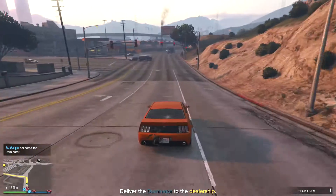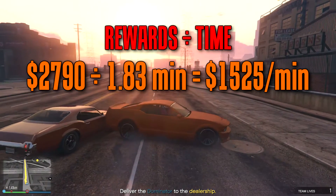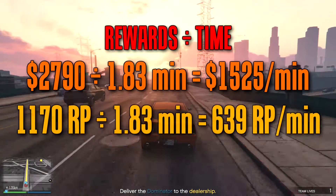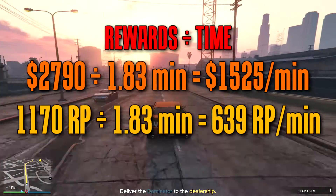The basic reward ratio can be broken down as follows. I earned a total of $2,790 divided by 1.83 minutes for a pitiful payout of $1,525 per minute. But then we take $1,170 divided by 1.83 minutes for an extremely good rate of $639 RP per minute.